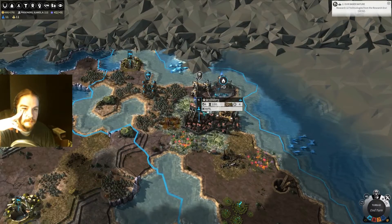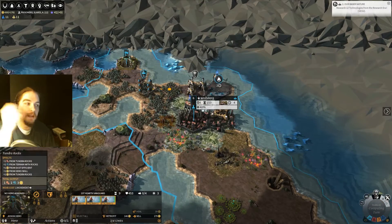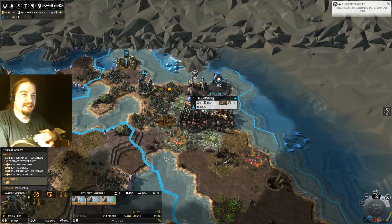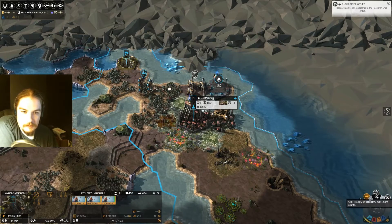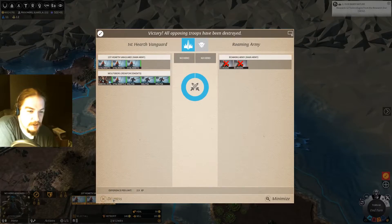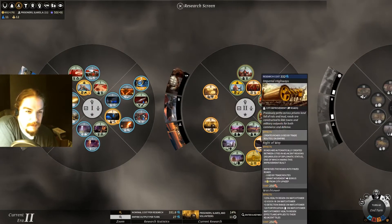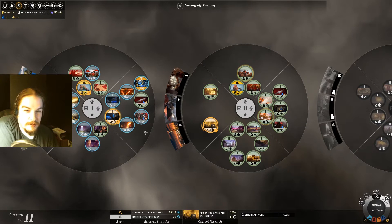We just gotta kill these guys now, and that should keep the Dorgashi down. They're just gonna do it for me — walk into my swords. I did think of something just now: we are gonna do Prisoner, Slaves, and Volunteers, but we're gonna unassign these four and just learn these two next.